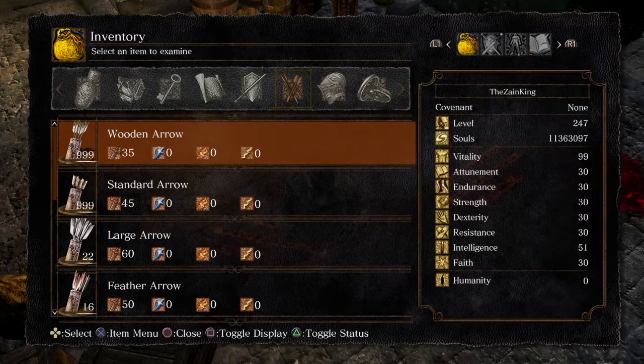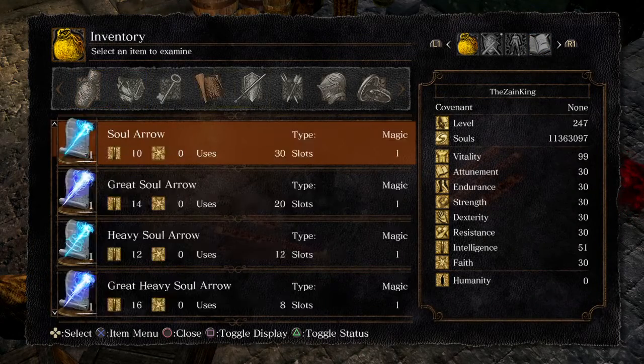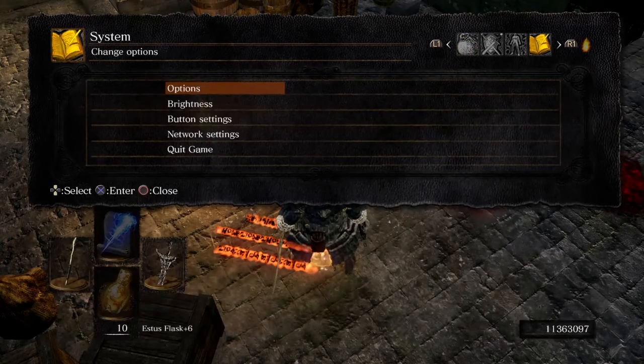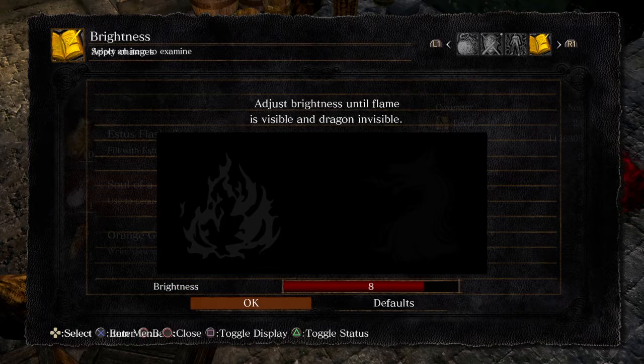Press on wooden arrow, press drop, set it to 99, then cancel. Now press L1, go to brightness. You have to press X and R1 at the same time, but try to press X a little sooner. You will miss the glitch a lot of times but please don't give up — just do cancel, L1, then X and R1.